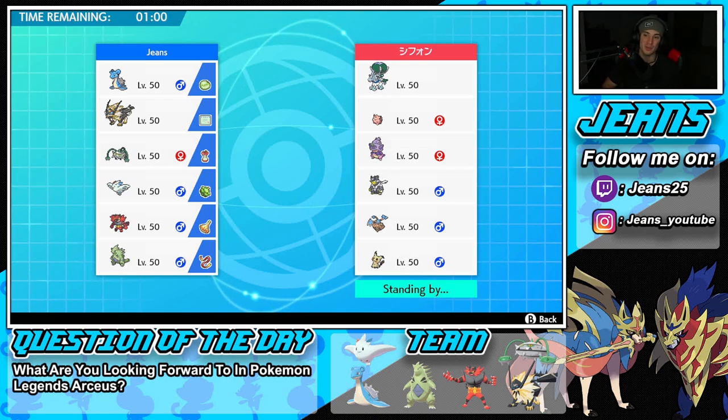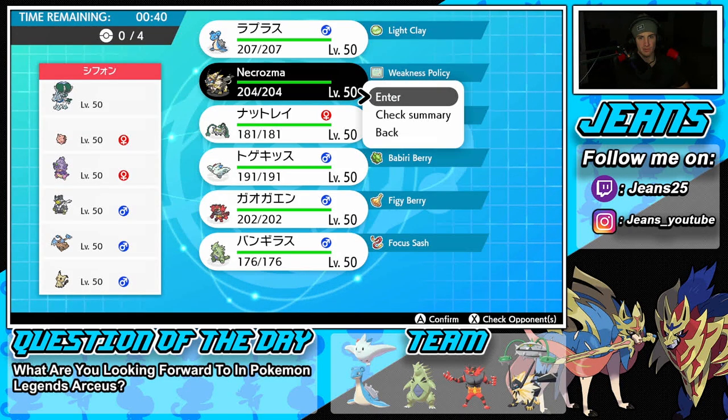We're hopping into Battle 1, going up against an Ice Rider Calyrex Trick Room team that also features Clefairy, Galarian Slowking, Hitmontop for Intimidate and Fake Out, and Mimikyu. I think leading with Necrozma Turn 1 can really benefit us.